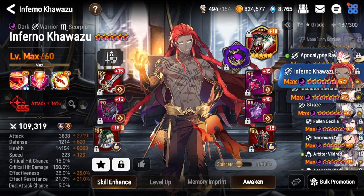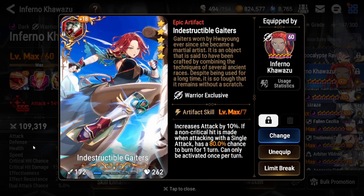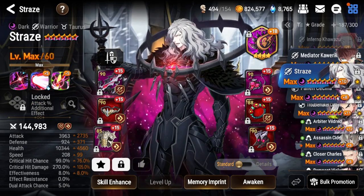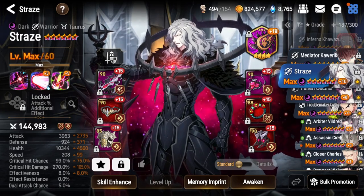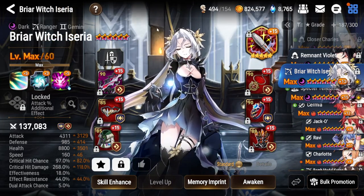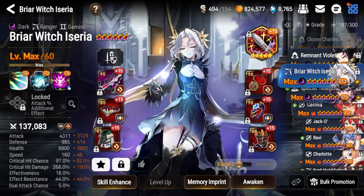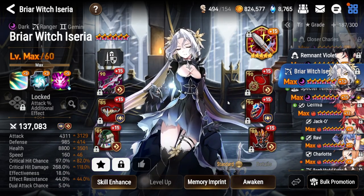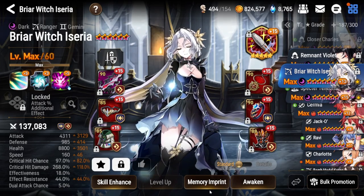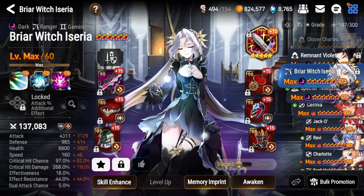I put Infernal Kuwazu on a silence set just in case — if he doesn't kill, at least there'll be silence, and if the burn does go off he gets a little extra burn which kind of guarantees he kills. Strays has whatever gear — I just like to have him built for guild wars. Then here's my Blair Witch Iseria who has gear because I like the unit. I think she's a pretty unit even though I never really have a chance to use her. I might put her on a proper ER build with 100-120 ER, but I just haven't farmed the gear for it. That concludes this guild wars video — hope to see you guys in the next one. Peace!